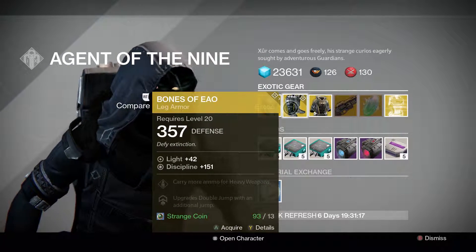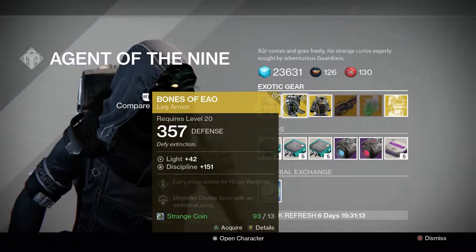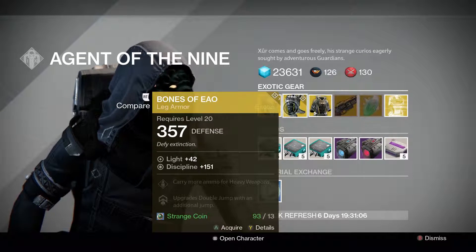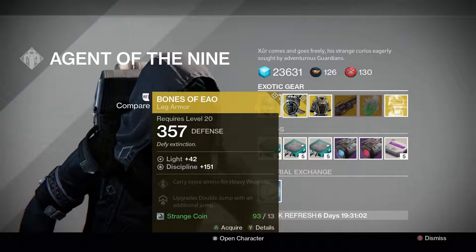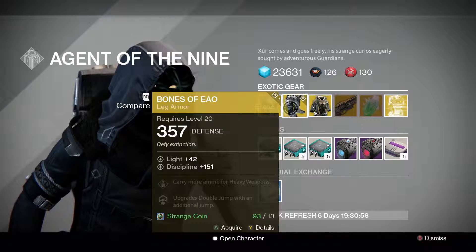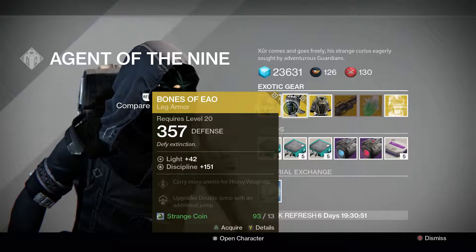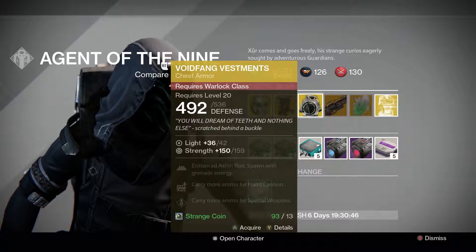Next up we have the Bones of Ahamkara. I've been wanting these for a long long time and he actually sold them this week, so that is awesome. It has a pretty decent Discipline roll of 151, lets you carry more ammo for heavy weapons, as well as upgrade double jump with an additional drop. If you're just looking for pure strength in the game, these aren't for you — these are just a fun little exotic piece that you can mess around with for the extra double jump, so it's pretty cool.